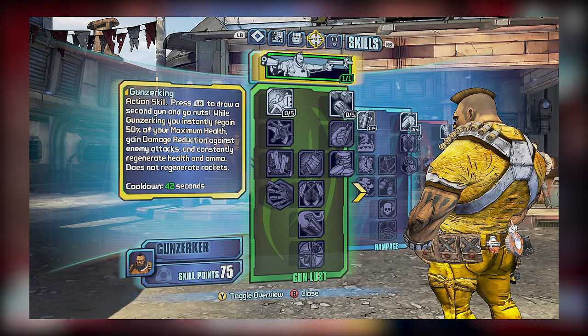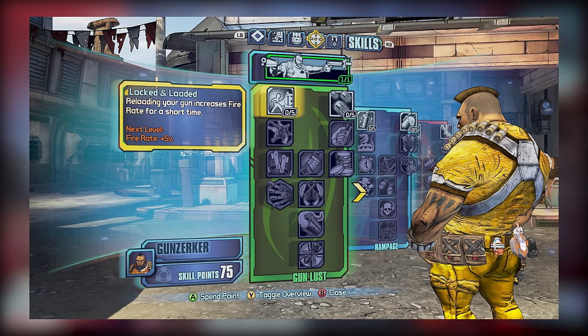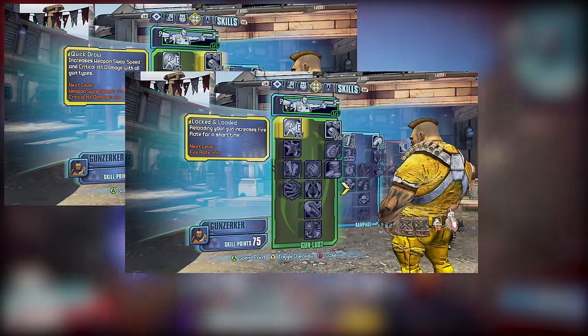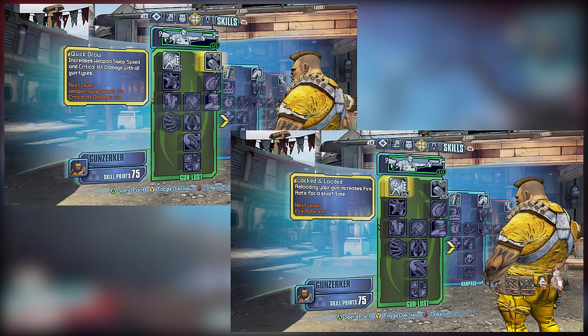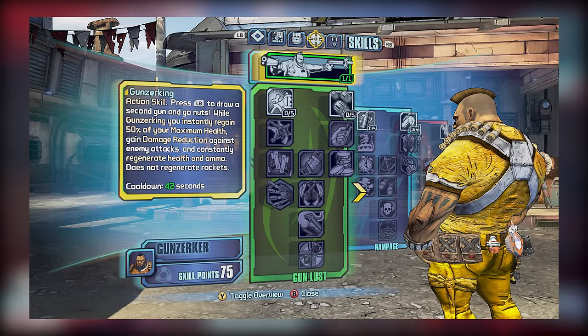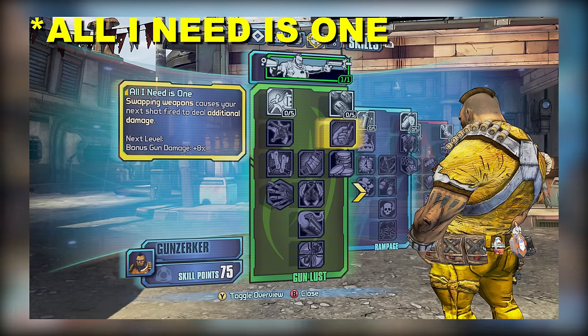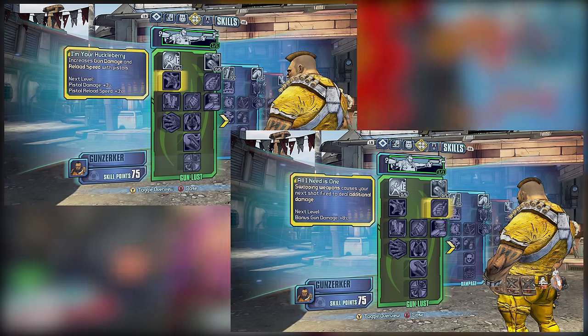Starting with the Gunlust subtree, this tree contains quite possibly some of Salvador's most powerful skills along with a number of abilities that will help with DPS. In tier 1, we have both Locked and Loaded and Quickdraw, where the former allows you to reload your gun and get a fire rate boost, while the latter will improve your weapon swap speed and slightly improve your crit damage. I pick up both because both affect the offhand while Gunzerking. In tier 2, we have I'm Your Huckleberry and All-in-One. Huckleberry is a skill you want for a pistol build since the damage and reload speed bonus affects pistols only. The damage bonus on All-in-One is good but requires you to swap weapons, making it far less desirable, so pick up Huckleberry if you use pistols but otherwise you can skip All-in-One.